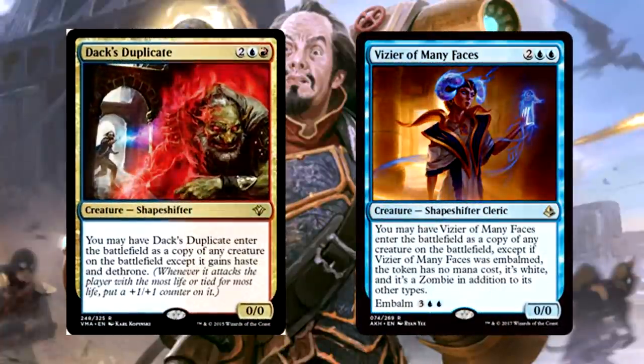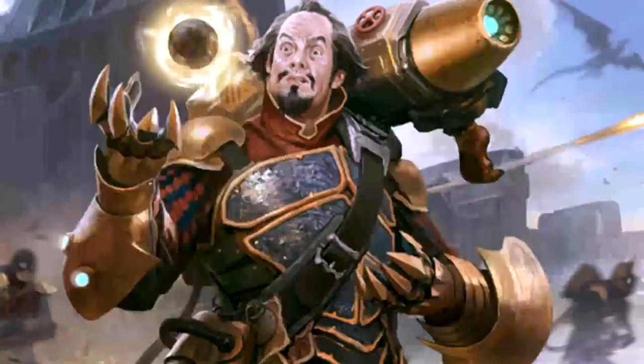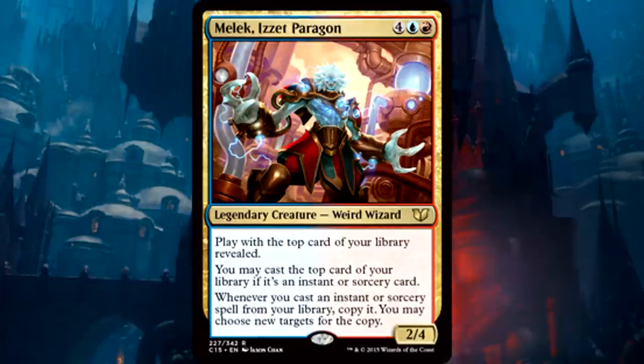We're also running a few clone creatures: Deckhand's Duplicate and Vizier of Many Faces. The Duplicate is a one-cent clone, but the Vizier I'm excited about — getting to copy a creature twice thanks to its embalm mechanic is pretty sweet in Commander. The curve of this deck is a bit high, which is why we're running the best mana acceleration a penny can buy. Izzet Locket and Silver Myr are actually perfect — if players use removal against them, sure, go for it. We're also running Burnished Hart, Everflowing Chalice, and Izzet Keyrune for more ramp and fixing, and finally Dreamstone Hedron for a late-game mana push and card draw.